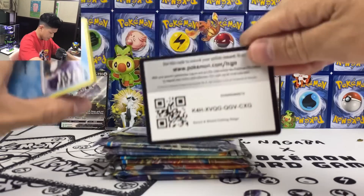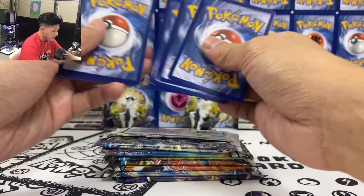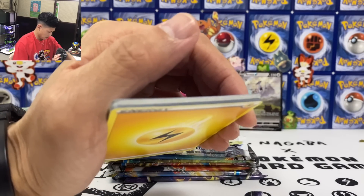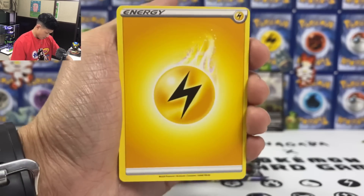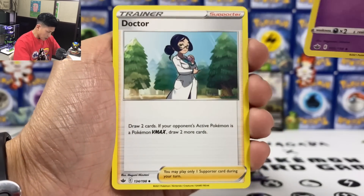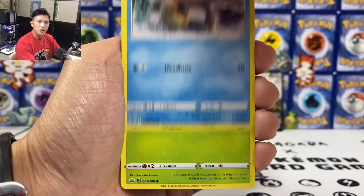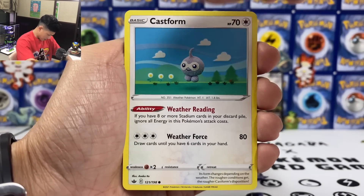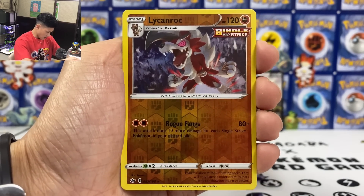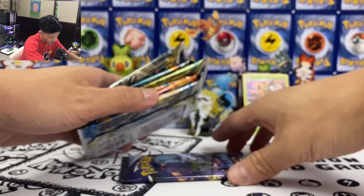Let's get rid of these first. Chilling Reign — Moltres? Special artwork? Let's run through this pack. We got Lightning Energy, Haunter, Doctor, another card I've never used. Snorunt, Weedle, Castform, Qwilfish. Can I get a holo card? Lycanroc — and ooh, Beedrill. At least we have a playable card.